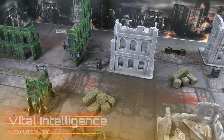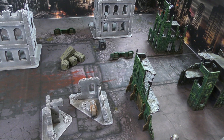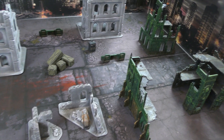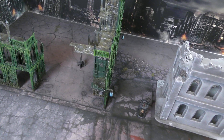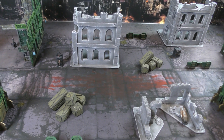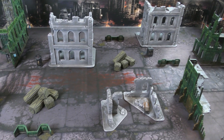Here is the battle map we're using today — a mix of ruined buildings. We have six predetermined objectives on the field as per 9th Edition rules, running corner to corner diagonally with one in each deployment zone. Deployment zones are also defined by the mission itself.